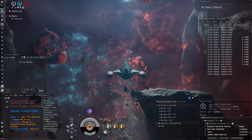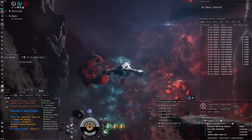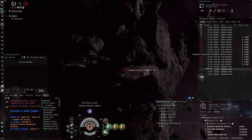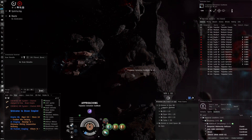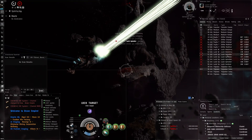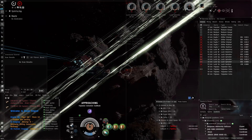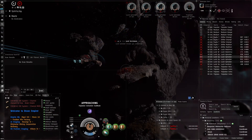Hello everybody, my name is Aceface. Today we're going to be running some T6 Abyss, specifically T6 Gamma Abyss in my Gila, that is so nice at finding these sites. I want to do some T6 Abyss and I want to see if we can potentially come to get some waves that sort of challenge our time.